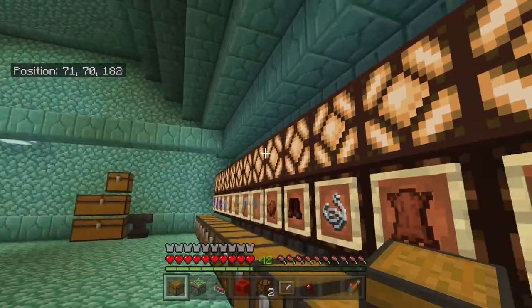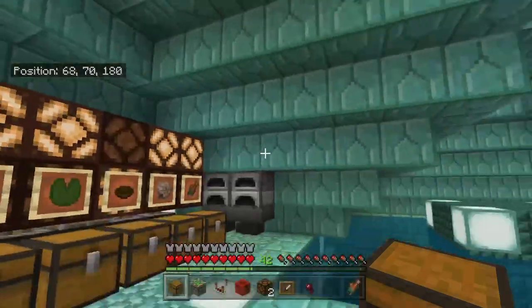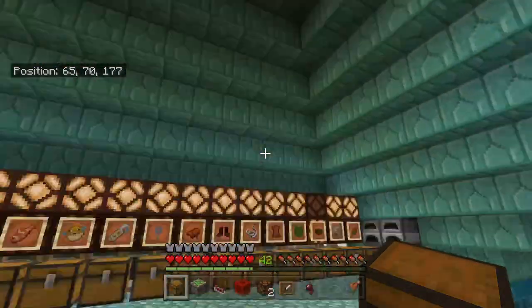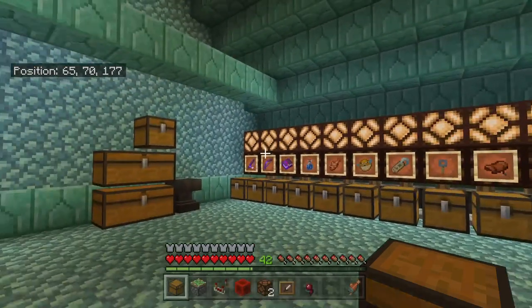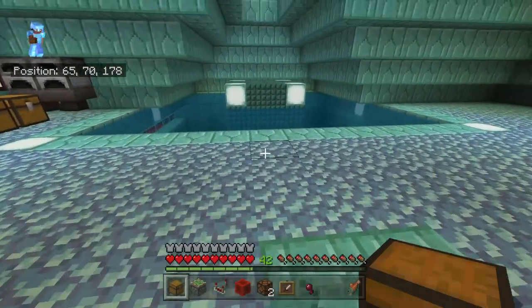Because even if there's no items in the chests, as you can see there's very little lighting required here. This normally would be pitch black, but because these are all lights — whether they're on or they're off — it still creates a nice amount of lighting.